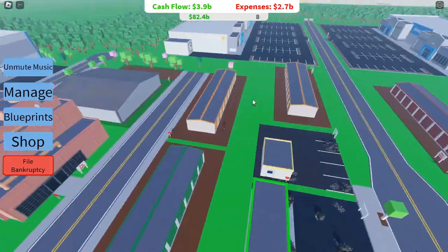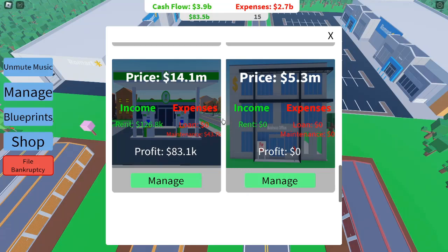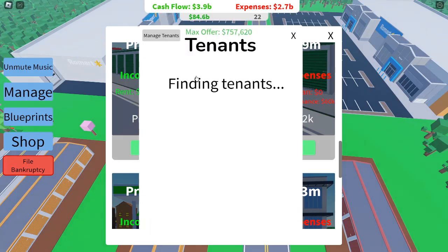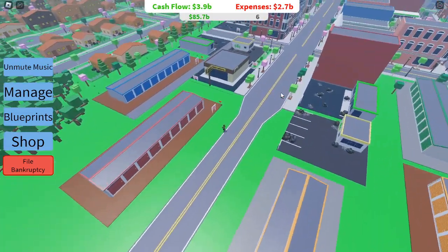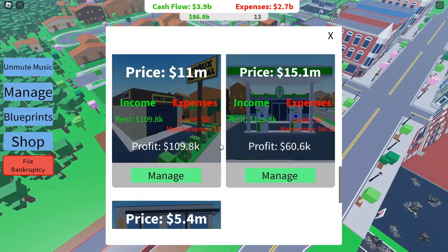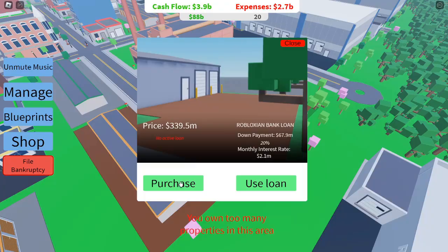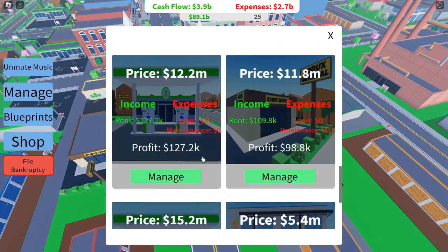Master the advertising system. With the update, you only need to click on various ad types — newspapers, posters, billboards, and internet — instead of manually inputting figures. The maximum advertising spend has been reduced. Newspaper ads are cheap and effective for small starter businesses. Once your businesses are thriving, allocate funds to billboards and internet ads to attract more customers. Balance costs with income: your business generates income every 30 seconds, and as earnings dropped from $2.3 billion to around $1.4 billion per cycle, being cautious with expenses is key to profitability.